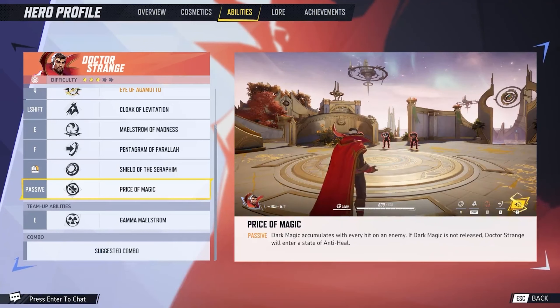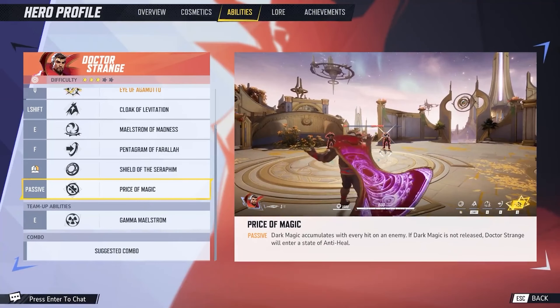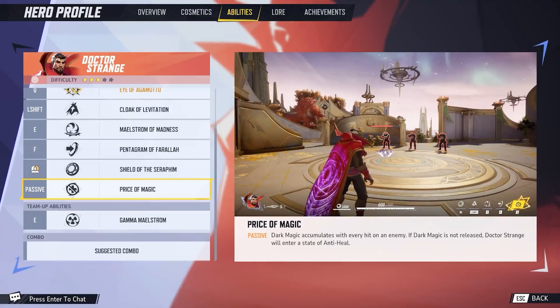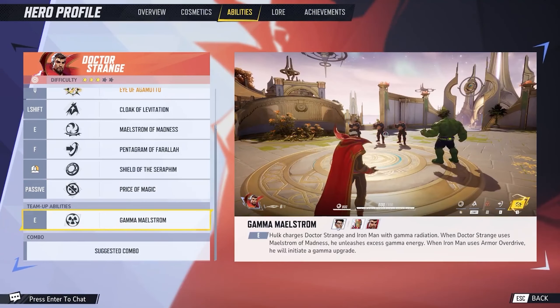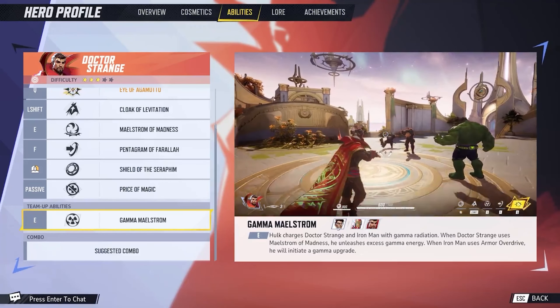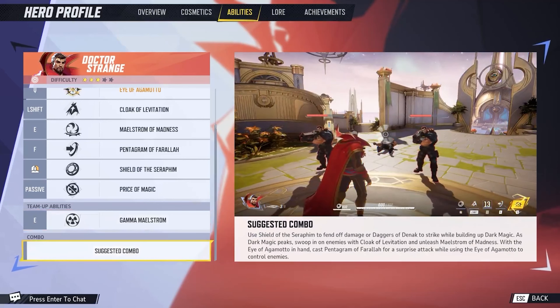His passive Price of Magic means dark magic accumulates with every hit on an enemy. If dark magic is not released, Doctor Strange will enter a state of anti-heal — so you have to use your Maelstrom to avoid that, which sounds terrible. His team-up with Hulk is Gamma Maelstrom: Hulk charges Doctor Strange and Iron Man with gamma radiation. These team-up abilities work one way — it's not that Hulk boosts Strange and Strange boosts Hulk back. It's one shared team-up ability between the characters.